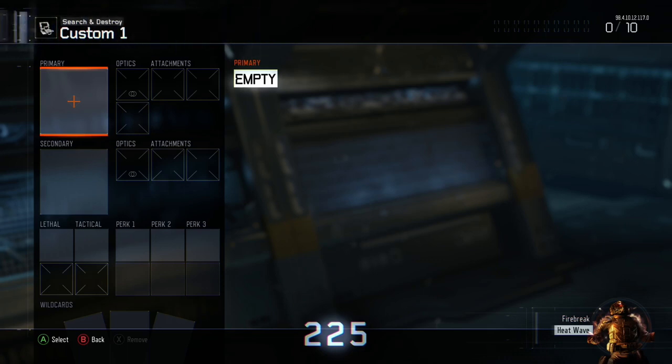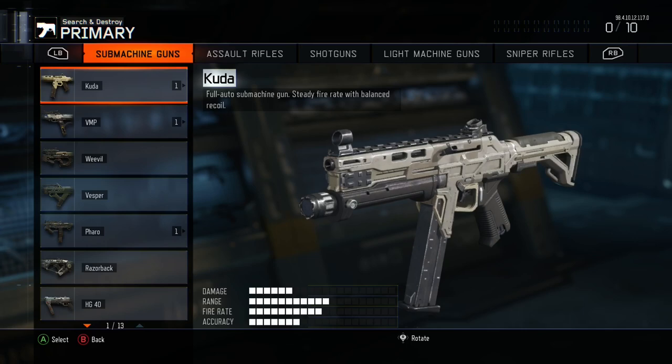Once you accept the invite, your timer is going to freeze, and at the top left you're going to see a little glitch right there — that lets you know you're in his lobby. So what your friend is going to do is go into custom games first.